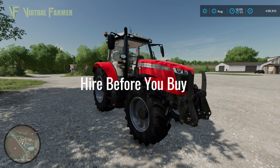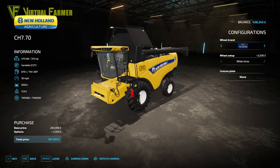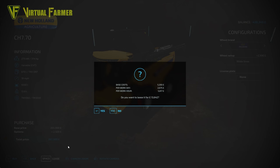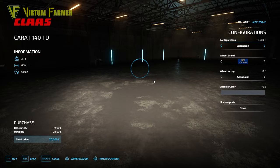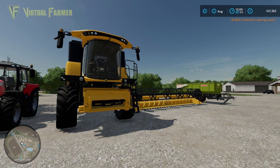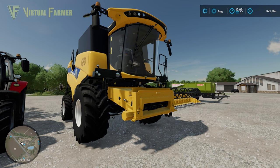Now that we've got our main tractor, leasing equipment is a great way to make your money go further early in the game. This is especially true of a harvester, which is only used for short periods each year. So I'm going to lease the New Holland CH770 here — that is 13,642 — and to go with that I need a header, which we'll lease as well, and finally a trailer, the Class parrot trailer, which we lease too. If you're playing in New Farmer mode you can actually sell off equipment you don't need for the whole year, like the harvester, to get a little bit of extra money for your farm.